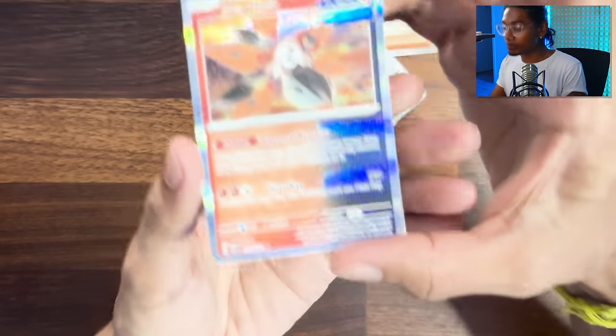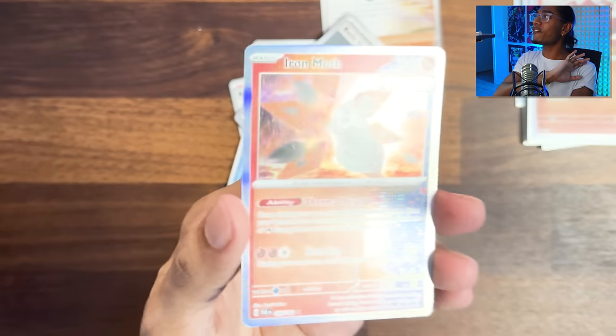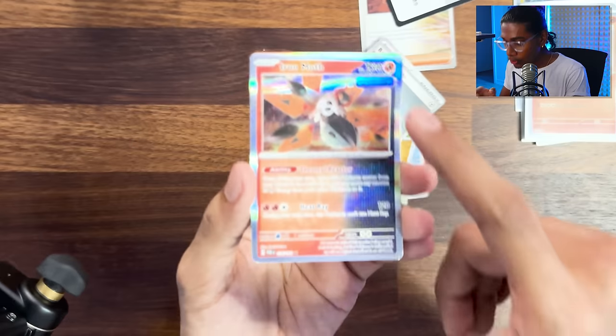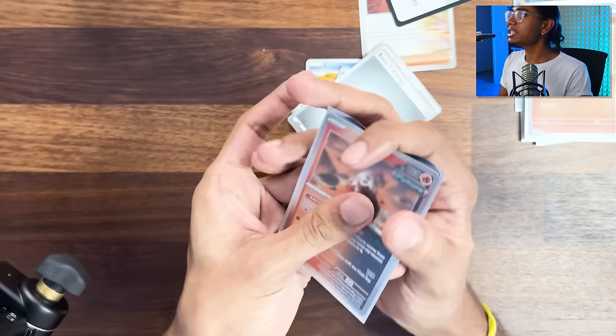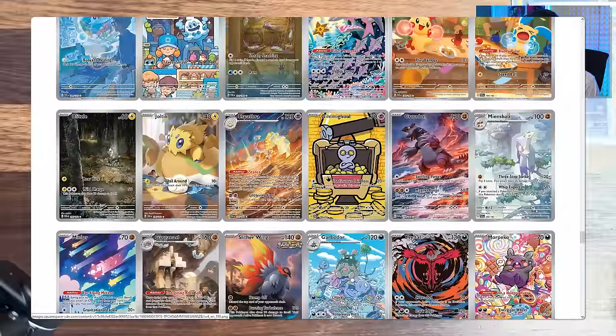Look at this - Future. So let's say the Paradox Pokémon are all fake. Because remember, they're called Paradoxes. Then why would it have freaking Future written here? Is Scream Tail in this? Because that's the main paradox I want. I get the feeling it's not.